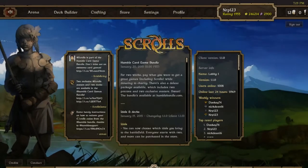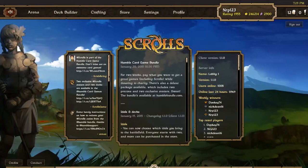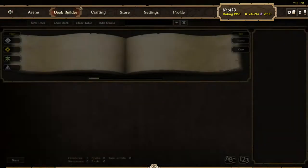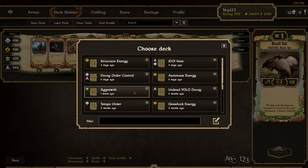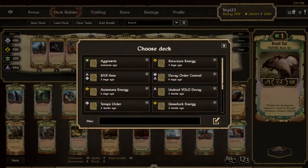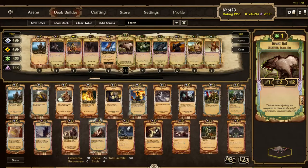What's up squirrels, it's Nerp here. Donkey74 overtook me for number one on the ladder and I'm going to try to take that back today by winning a ranked match. I'm going to be using his deck. Lately I've been trying to mix it up from the constant aggro growth, which is probably the best deck for squirrels right now. Something that is very high on the ladder is the K-Order control, a creation of Donkey74. It's a very late game control deck.